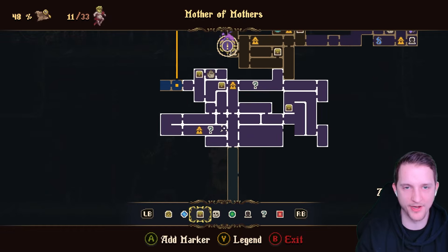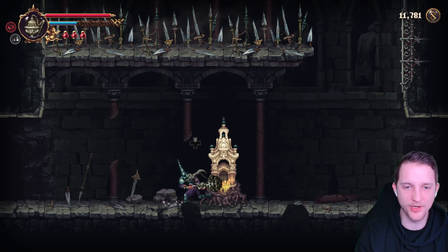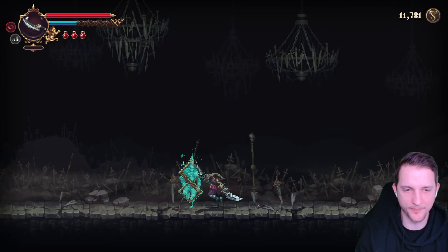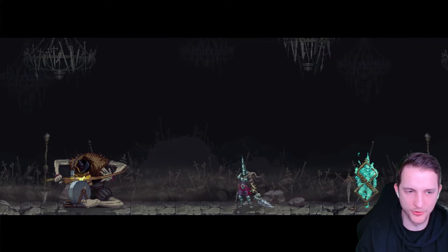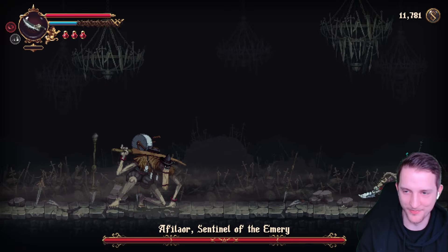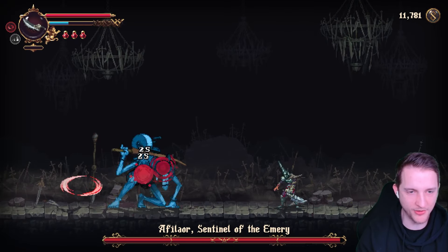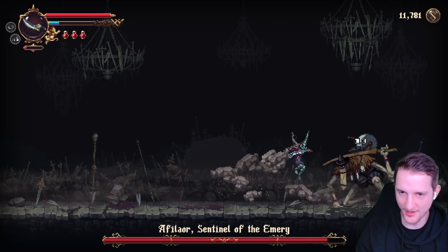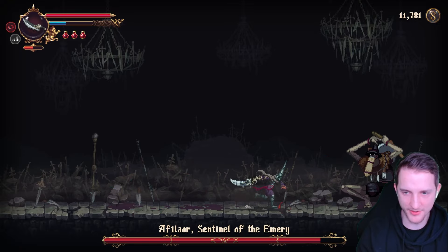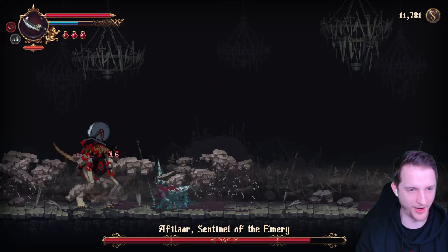In the last part we went for an exploration session and we actually found the way to a new boss fight that we are facing right now. I would lovefully name him Geppetto the Puppet Maker because he just looks like he is one. Our general strategy is to use the blood attack and Ruego Al Alba because it seems to be the best damage per second for us right now.